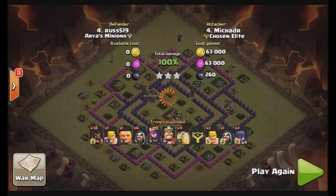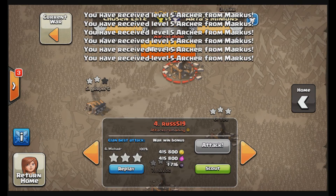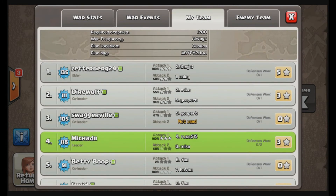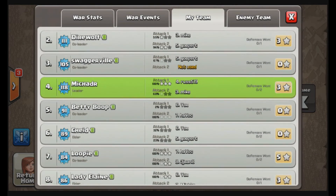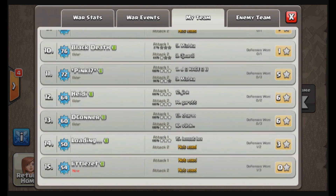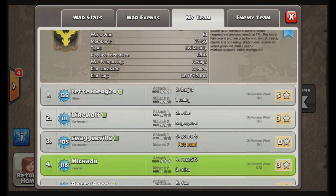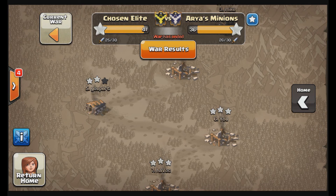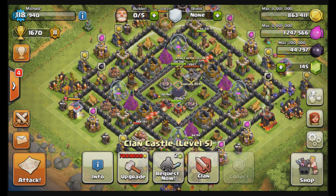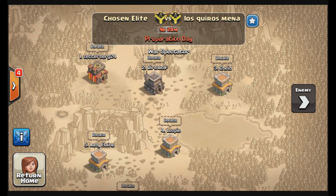Very easy war — not really a big challenge. A bunch of our guys didn't even attack because Fritz and Swaggerville only got one loot attack, and Betty Boop's attacks were both loot — he didn't even need a second war attack. A 41-36 victory for the Chosen Elite versus Aria's Minions. Thank you guys for watching, and join us next time for more clan wars against Las Queeros Mina — I hope I said that right. Until next time.